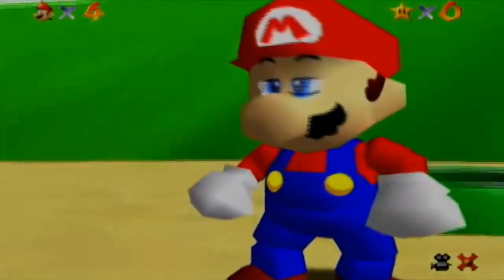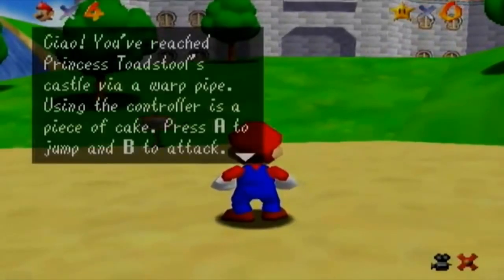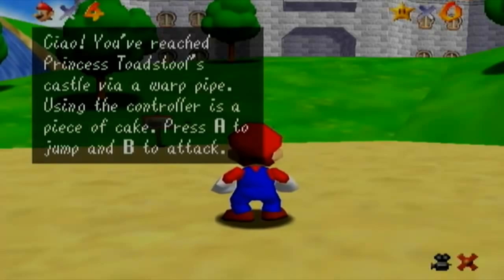Mario, the star player. Awesome. Let's do this. I can't read the first word actually. C-I-N-O. Chino? I don't know. You've reached Princess Toadstool's castle via a warp pipe.